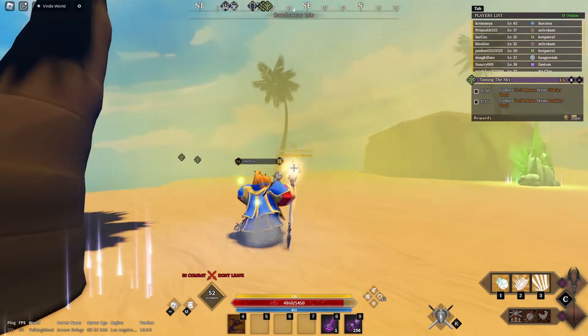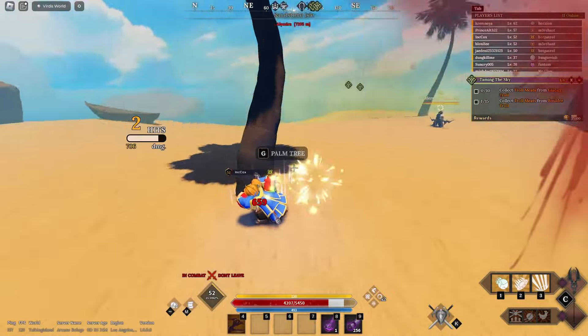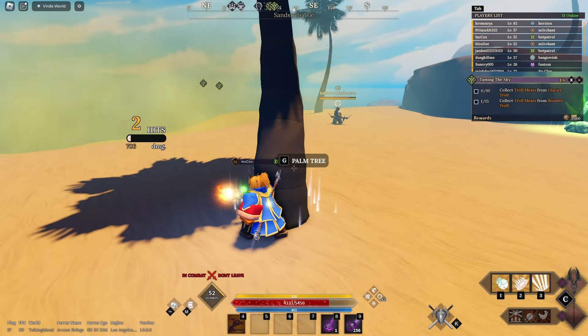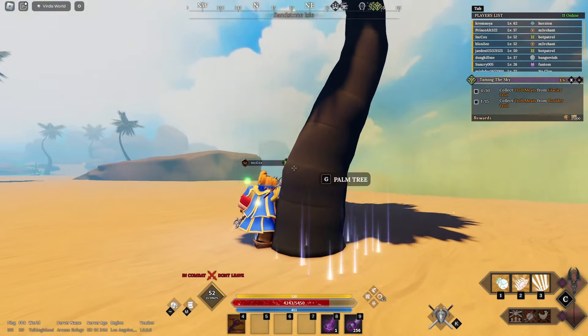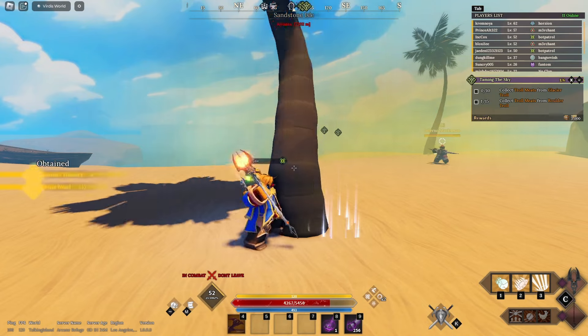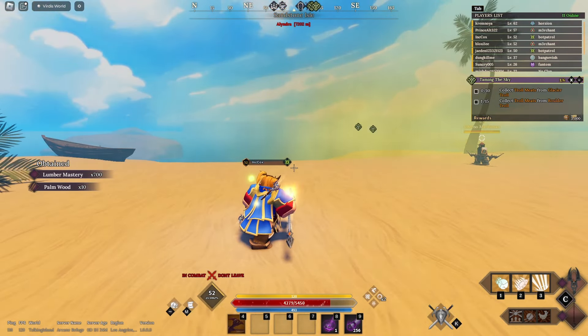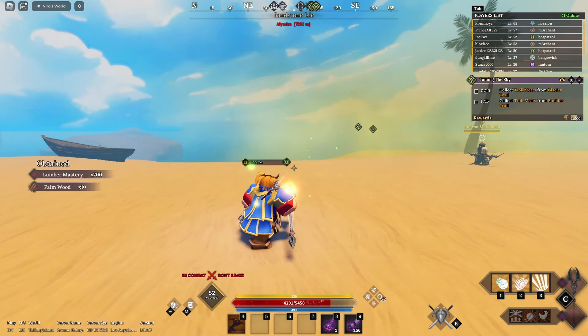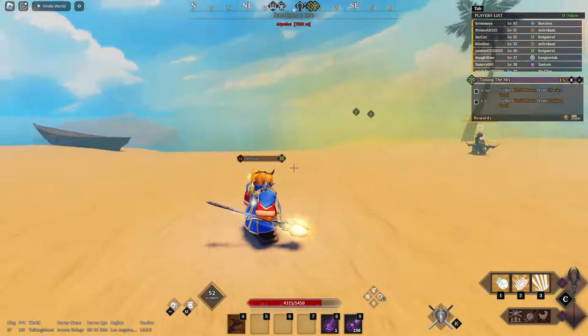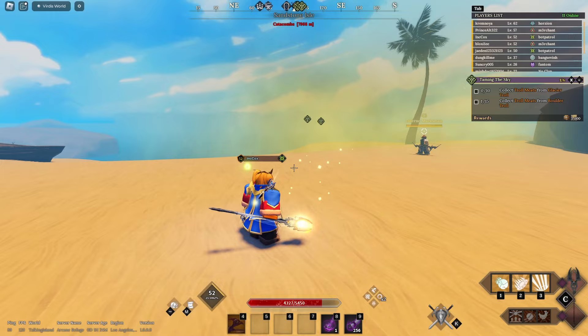My eighth tip is the fact that if you're harvesting resources and there are archers or mages attacking you, you can actually stand behind the resource and harvest it while they're attacking you and it will not interrupt you. As you see, he's still hitting the resource — even when it's gone, he's still hitting where the resource was. That's insane. That's going to be my eighth tip.